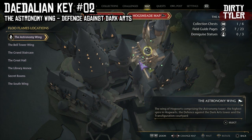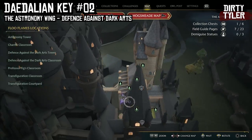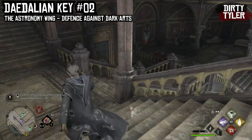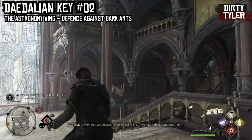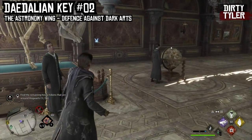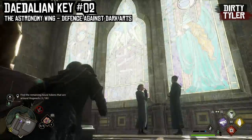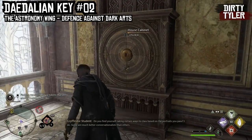The second key is also found in the Astronomy Wing and the closest Floo Flame is the Defense Against Dark Arts Tower. Spawning in, you land just here with the Floo Flame over your right shoulder. From here just run down the staircase, take a right, and then down again. You will see the Daedalian Key just behind the skeleton. Follow it — it will run down and up the staircase, then hang a quick left and follow it down to find the cabinet.